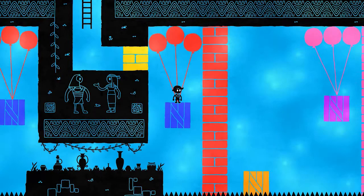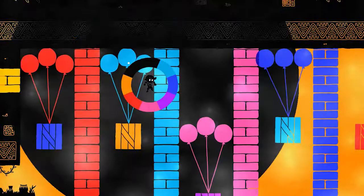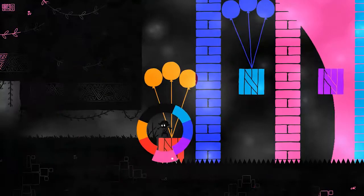Let's change to red. Now things are getting interesting. So we need to jump off, change to aqua, and make it. Jump off, change to pink. Wrong color. Wrong color. But it is an interesting puzzle for sure — starting to require a bit more skill.